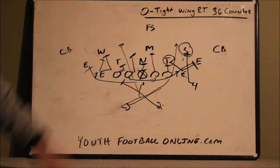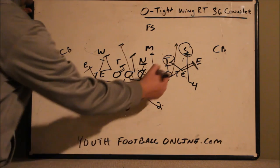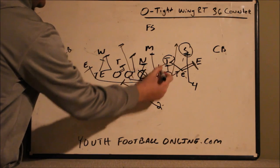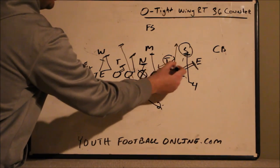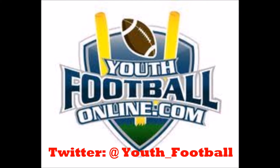You can go on a quick count or a long count. This play is very easy to install and it always works in youth football. Nine out of ten times the d-tackle is going to come down the line of scrimmage laterally chasing the first fake action, and that's going to leave a big gap.